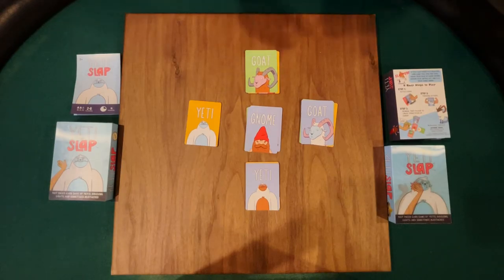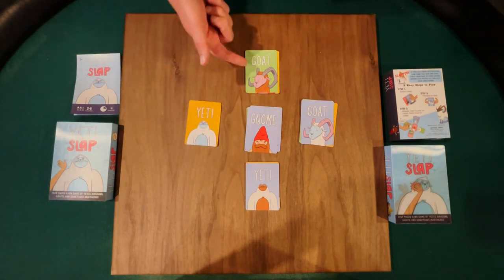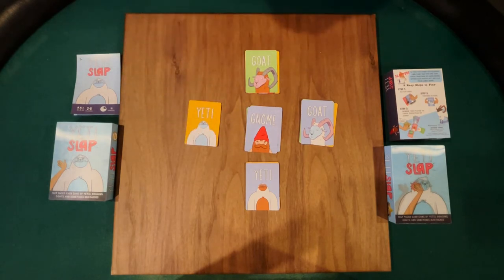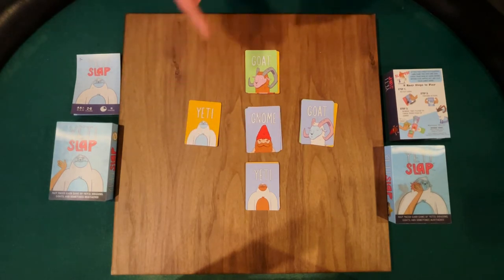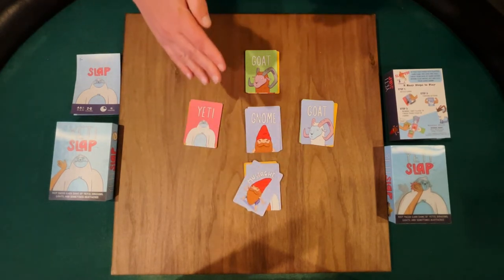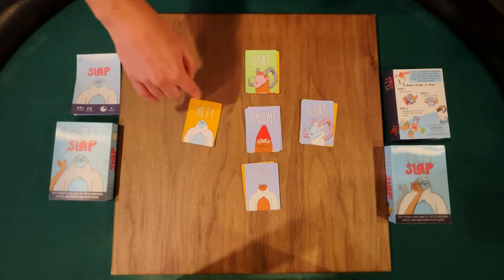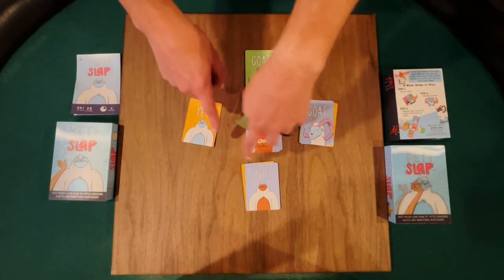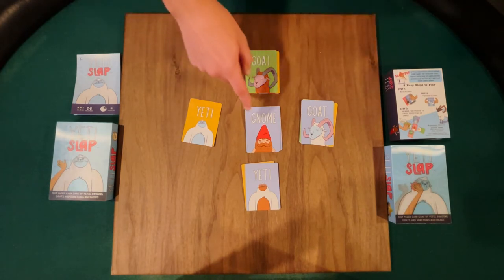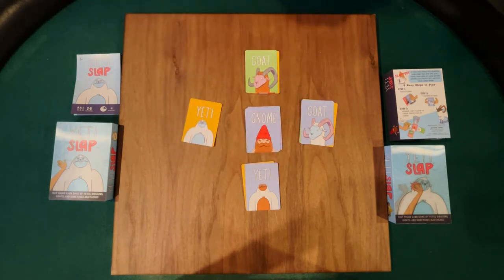What is a match? As you're looking here, you see a gnome, Yeti, Yeti, goat, goat — nothing matches this. Often people get confused and will say, 'oh, but there's a Yeti and a Yeti, let's match those.' Never match the outside cards to each other. So this Yeti and Yeti aren't a match, and this goat and goat are not a match. It's only the gnome matched with all of these. If there's no gnome out there, you move on to the next.